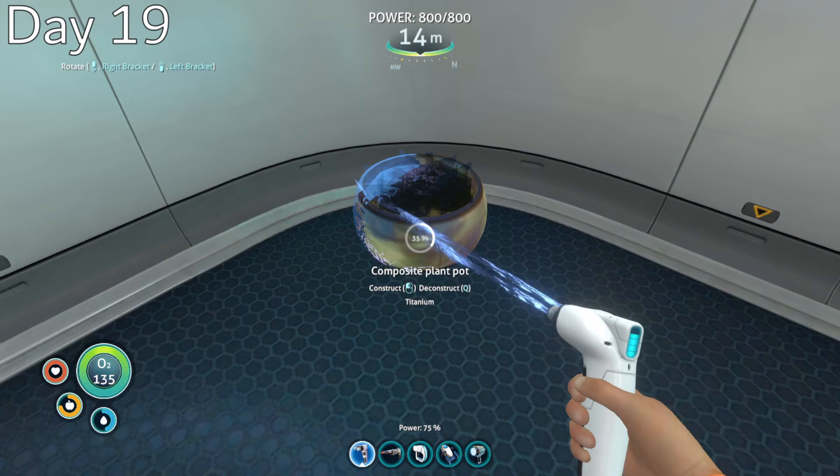Day 19, I used some of the glass I collected to decorate my moon pool, added some windows, plant pots with lantern trees, and a battery and power cell charger.